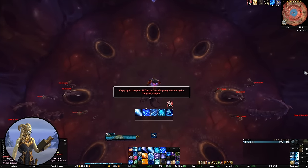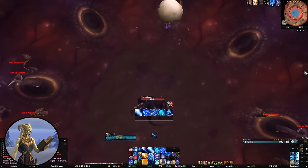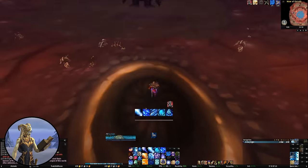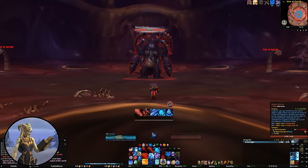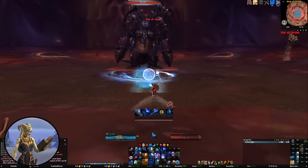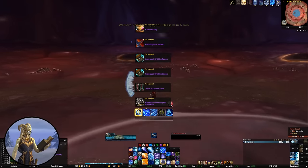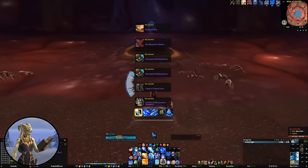Deathwing gives a total of three mounts — two random drops — but there's also a third mount for the Glory achievement, which is easy to solo once you've got Deathwing figured out. I think it just takes four runs in total to complete. I will wish you a lot of good luck with your mounts.